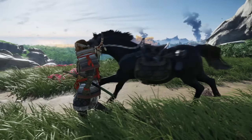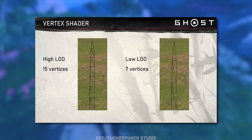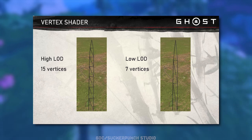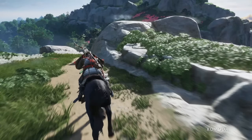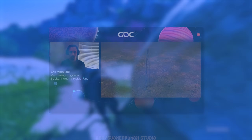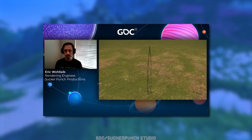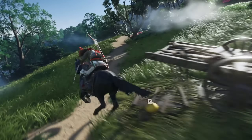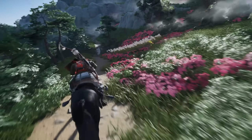Grass blades come in two different versions: a high-detailed version of about 15 vertices and a lower-detailed version of 7 vertices. To avoid LOD popping when switching from high to low and low to high, the grass LOD blends from high to low as it nears its change point by shifting its vertices. This makes the transition between the two LODs much smoother, especially on grass that is being heavily curved by the wind.